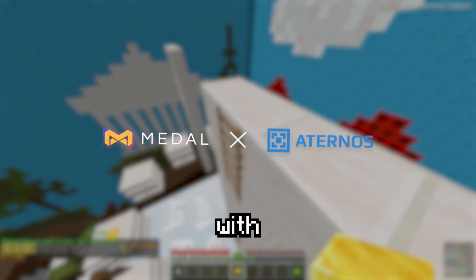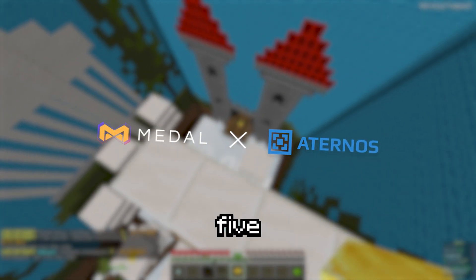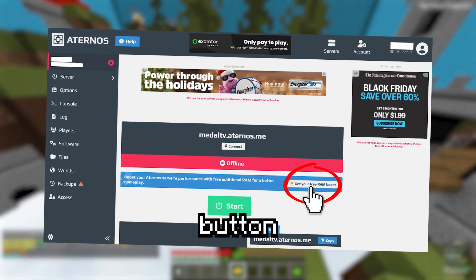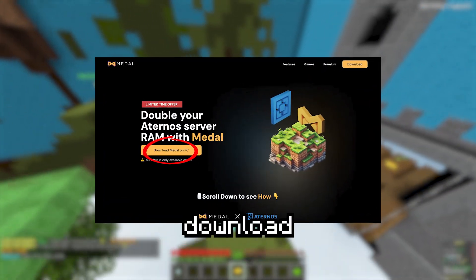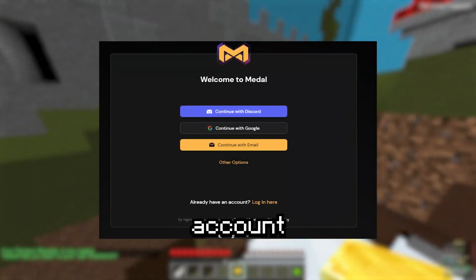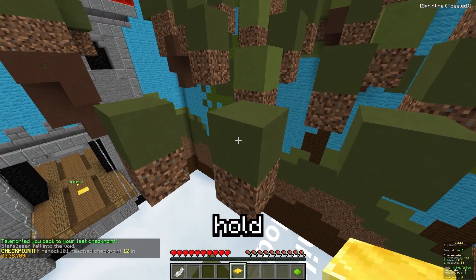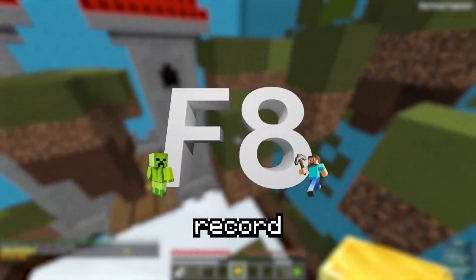Thanks to a Metal partnership with Eternos, your server can now have up to 5GB of RAM. All you have to do: click the free RAM boost button on your Eternos dashboard, then download Metal, and after you register your account with either Discord, Google, or your email, open Minecraft and just hold down the F8 button to record a video.